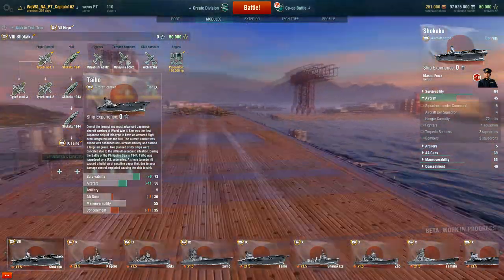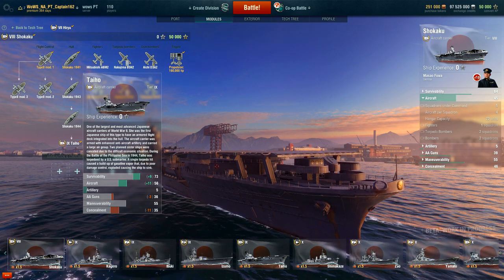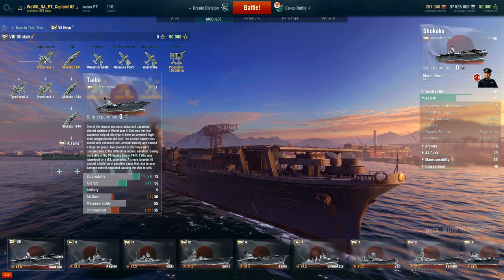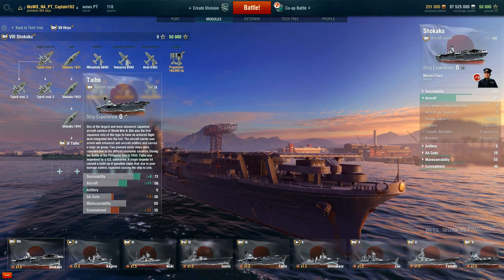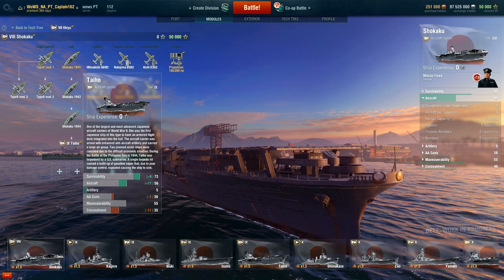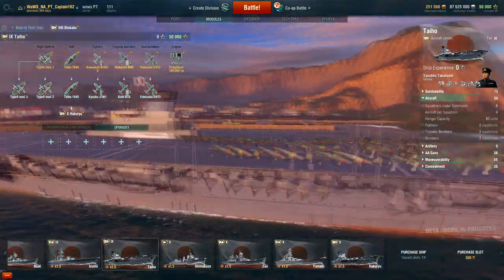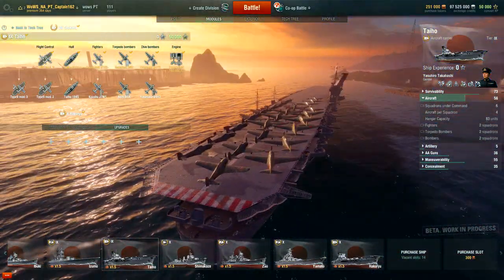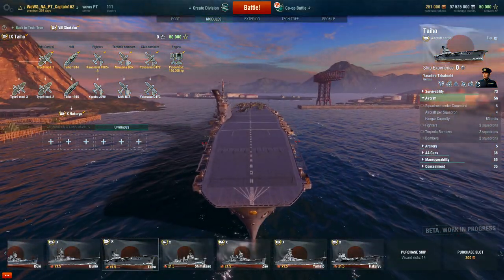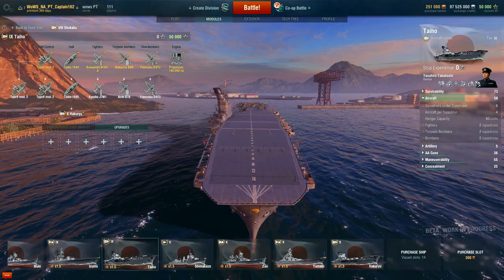Oh, I know this ship — I had this in Navy Field! The Taiho. I want to say Tai-ho but I'm not sure — help me in the comments below. I love this carrier from Navy Field. It looks so much better in 3D — so much nostalgia. I grinded so long to get this one. Look at that flight deck — she is gorgeous.